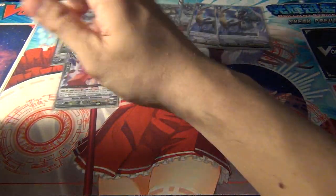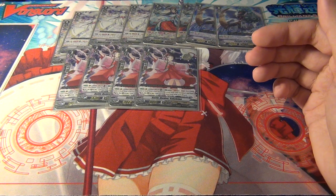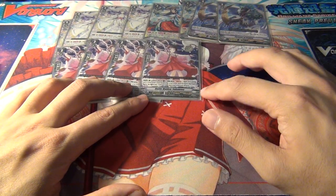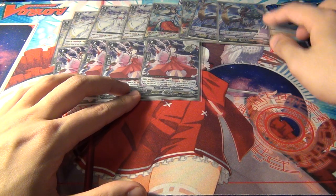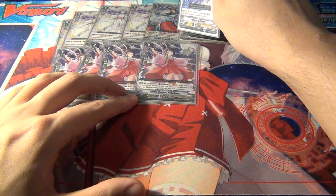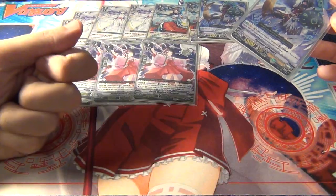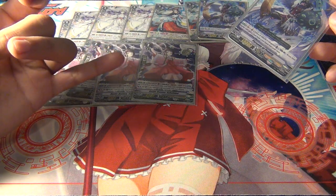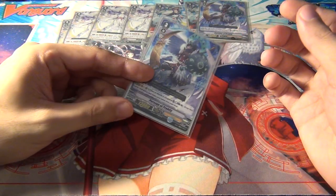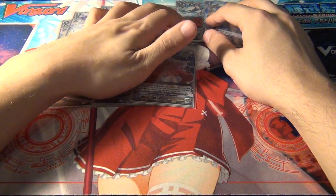For grade twos, running four Battle Maiden Sahohime. She can essentially soulblast for free when you combo her with another grade two or grade one. You draw two cards and put a card from your hand into your soul — basically she does what Perseus does but at grade two. She also increases attack power by the shield value of the card you put into the soul. What you want to do is put a critical, or ideally a draw trigger, into the soul with her effect.